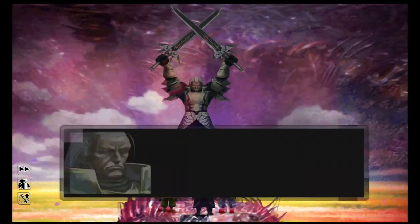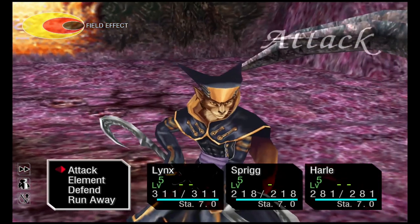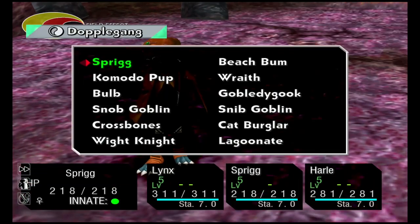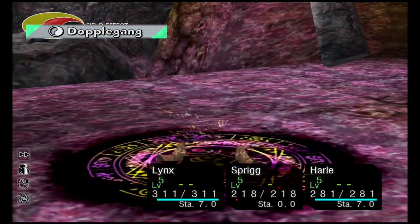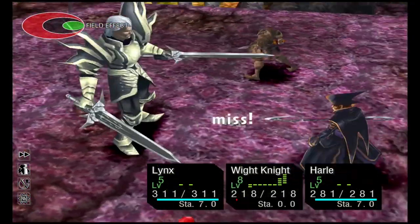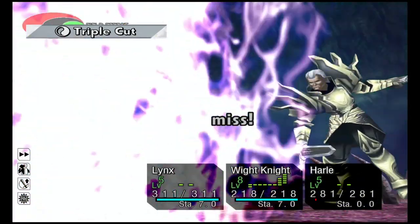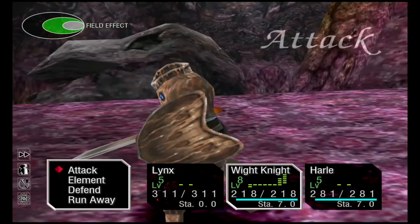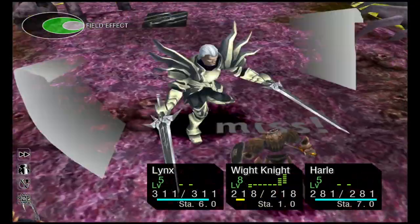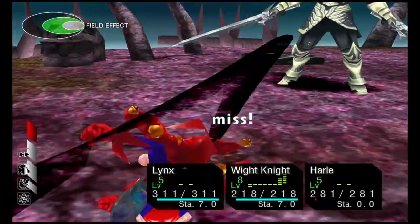We've got another battle here — you'll receive the Endlesser weapon after this battle. I'll just show you what that summon is like with Sprig. Go into Sprig, Element, Doppelgang, and there's the White Knight. Look how much damage it does — Harley's doing 20, Lynx does about 80, and the White Knight does 300 to 400. Very good to get him this early in the game. Get through this battle and you should be level 24 out of 99 afterwards.